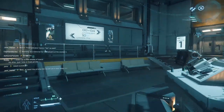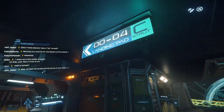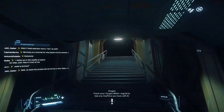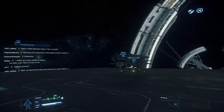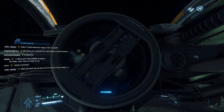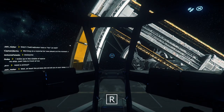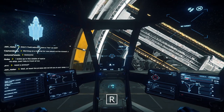Pad two — there's the landing pad. Those signs are really helping us navigate. Up the stairs and there's our Aurora. We're going to get into our ship using the interact menu, then hold R to flight-ready our ship.